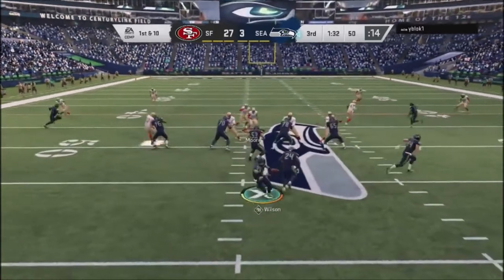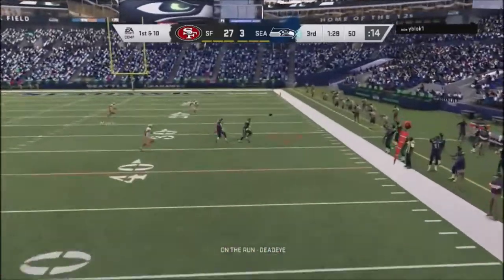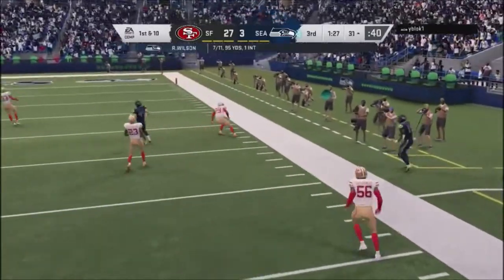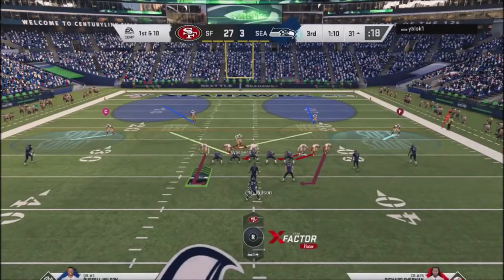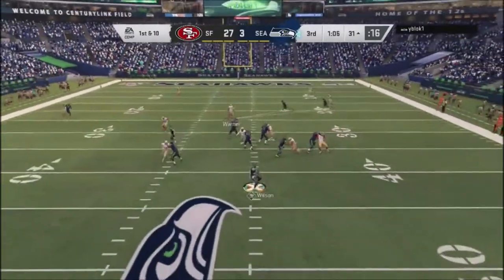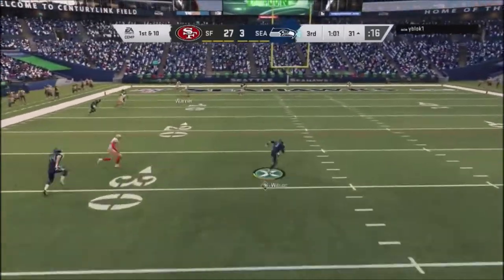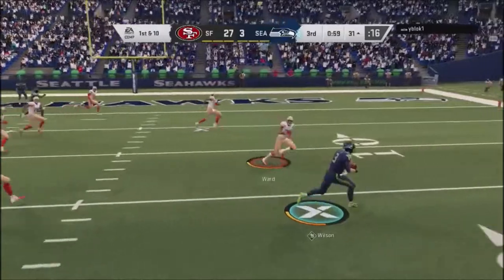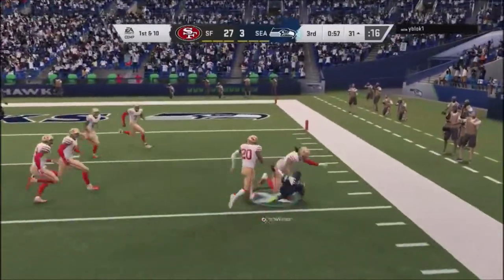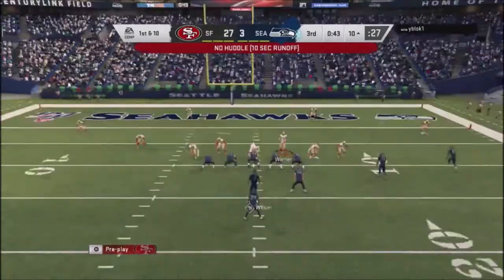He basically wanted to play action. He throws right at the guy — I had pulled myself off, so it was a good read by him. I go into an Okie roll blitz out of that 1-4-6 dime package and try to take away the middle of the field. He takes off with his quarterback, makes a good play, I think he's going to go down but he dives to get it in the end zone for a touchdown.